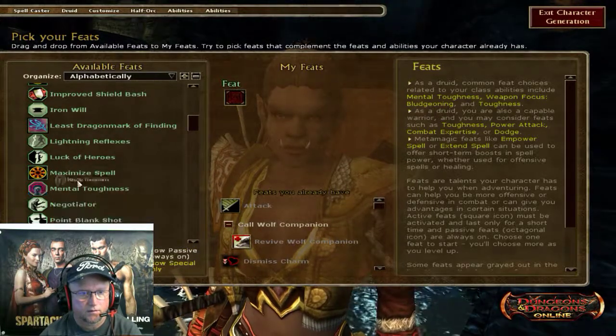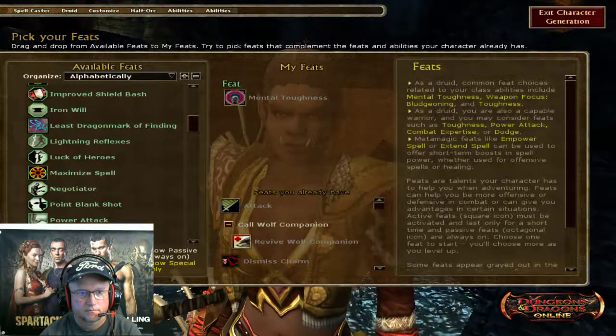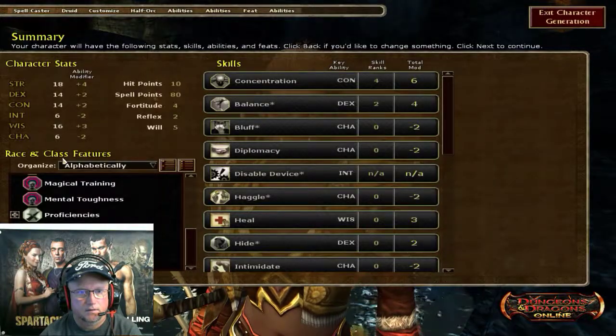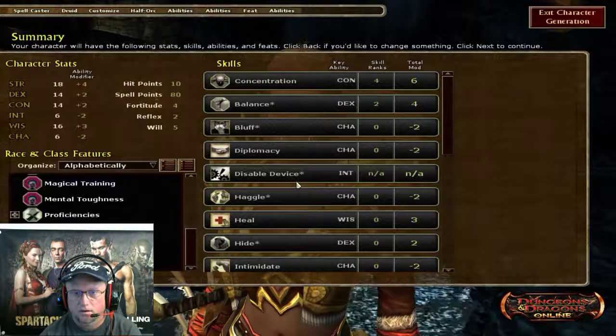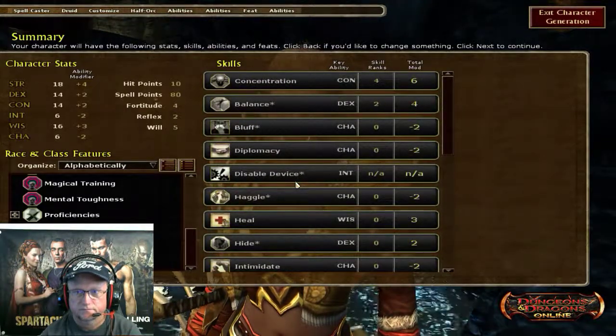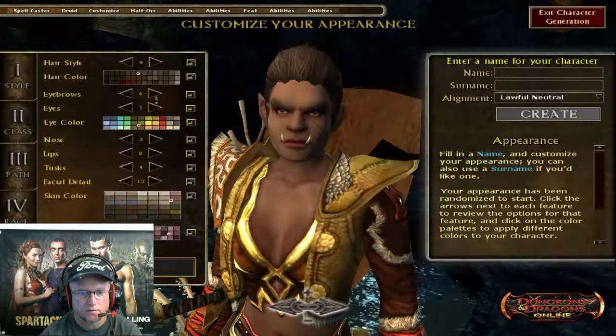I'll go back and repick Mental Toughness — click that. Alright, that's a little bit better. I like that a whole lot better. So now that I'm happy with that, I can go ahead and click Next.